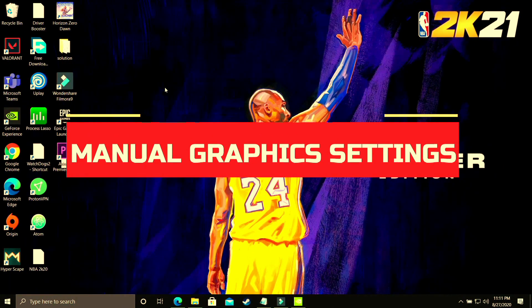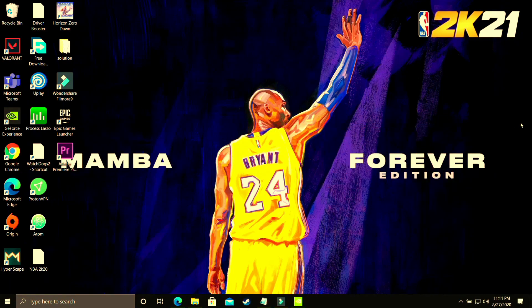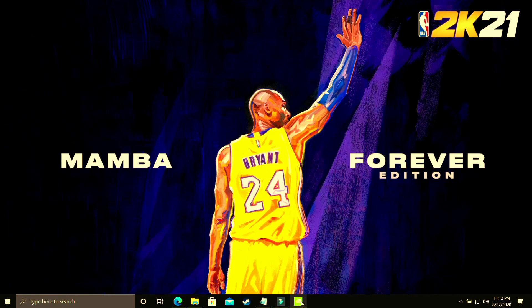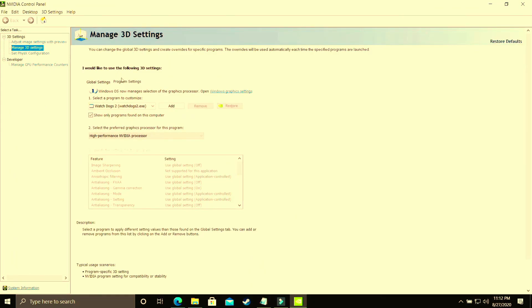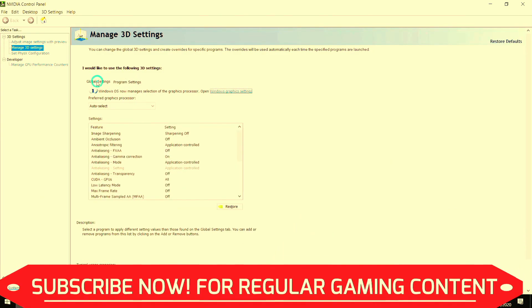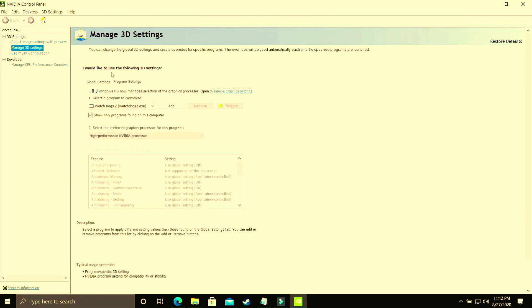This step is specifically for users who are not able to change graphic settings in Windows 10 because they have an earlier version of Windows 10 or Windows 7. Right-click on your desktop and go to Nvidia Control Panel. If you have an AMD dedicated graphics card, go to AMD settings instead. Make sure that you are in program settings and not in global settings, as those are two different things. I've made a separate video on best global settings for the Nvidia Control Panel, and I'll provide the link in the description.